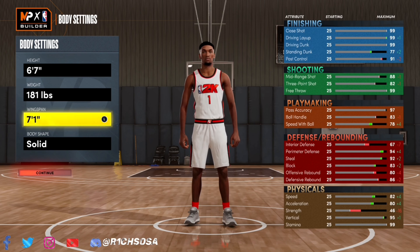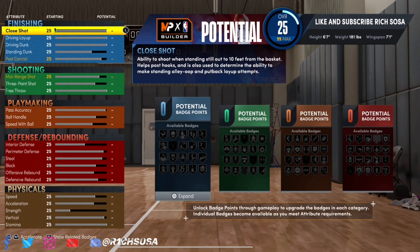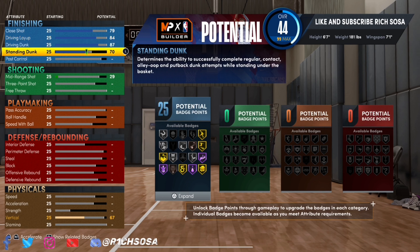Coming in at number one, I've got the Rebounding Wing. This build is very different compared to last gen as well as current gen — PS5 and the new Xbox. With this Rebounding Wing, you have the potential to get pro contact dunks, as you can see right there as we're upgrading the driving dunk.